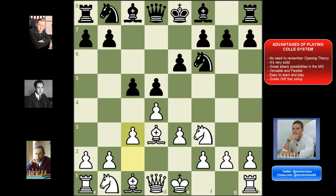Even though it's a solid opening, once you get into the middle game there's a very interesting and strong plan because your pieces are aiming for the castling — very good and clear attack possibilities. Number four, it is versatile and flexible: you can play the Colle System against basically any opening black can play, and the order of moves doesn't matter that much since what really matters is the position of your pawns and pieces.